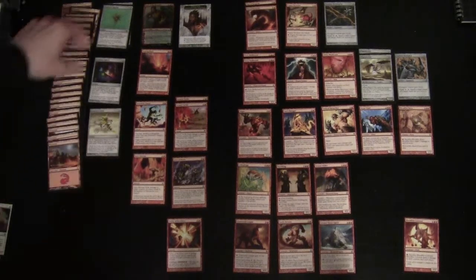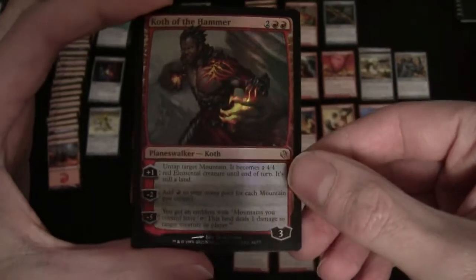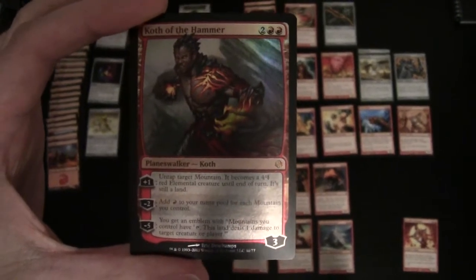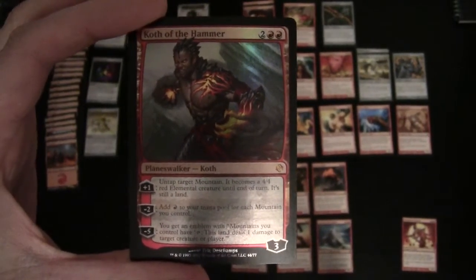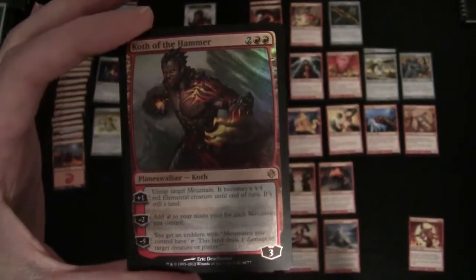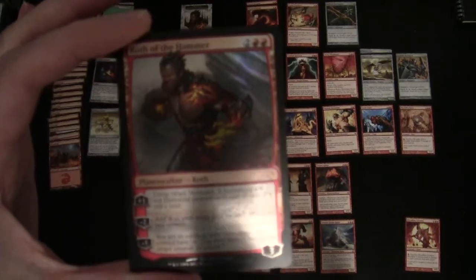Obviously we've got Koth, our planeswalker: three loyalty, costs two and two red. The plus one allows you to untap a target mountain and it becomes a 4/4 red elemental creature until end of turn. The minus two adds red mana to your mana pool for each mountain you control, giving you a nice boost. The minus five ultimate creates an emblem where mountains you control have 'tap: this land deals one damage to target creature or player.'